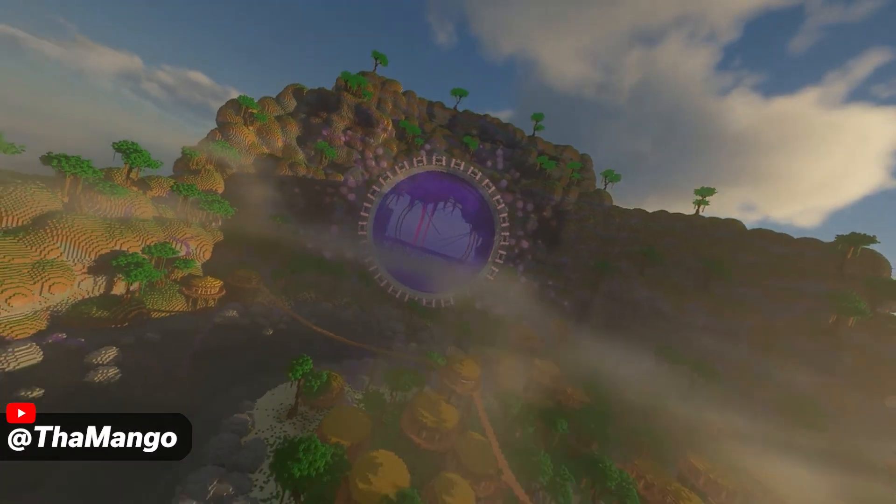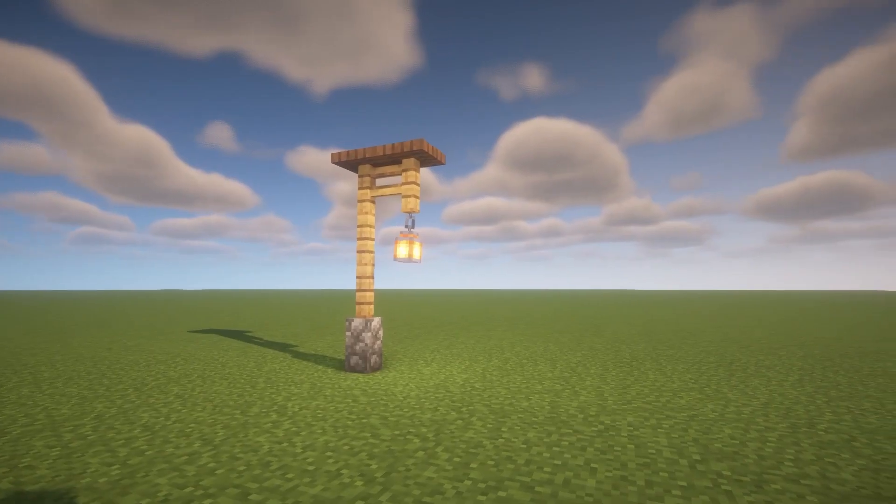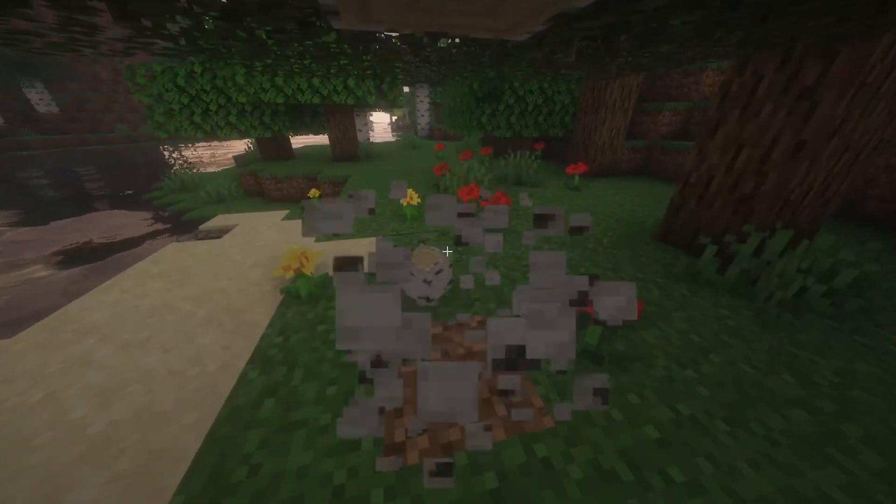The best way to learn how to build is to just build a lot, so I'd recommend making a super flat world in Creative where you can go ahead and test out all of the techniques you learned before you implement them into your survival world.